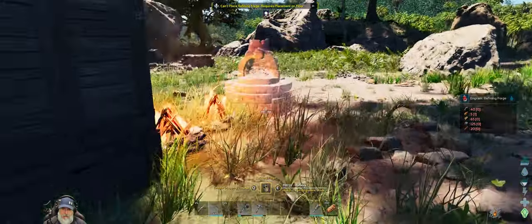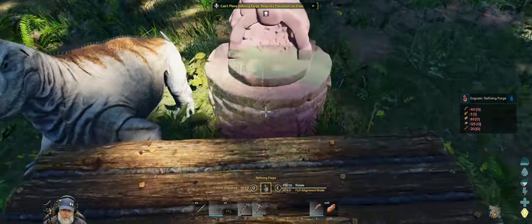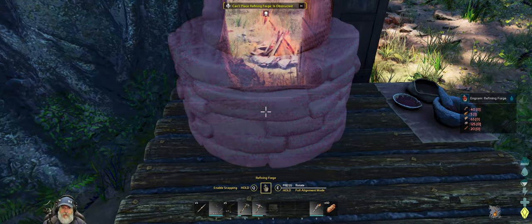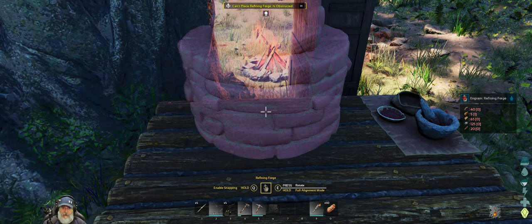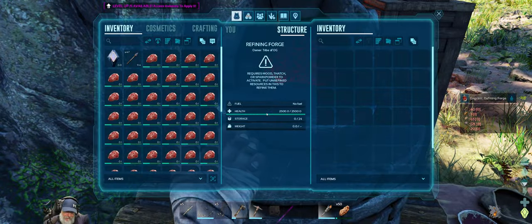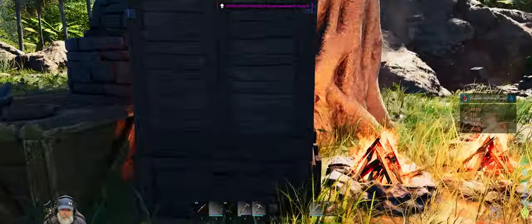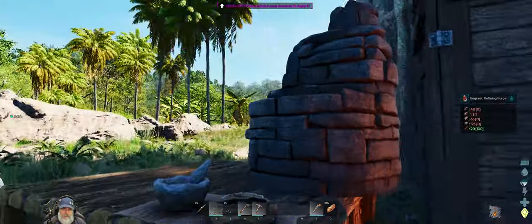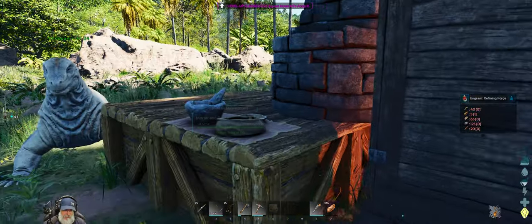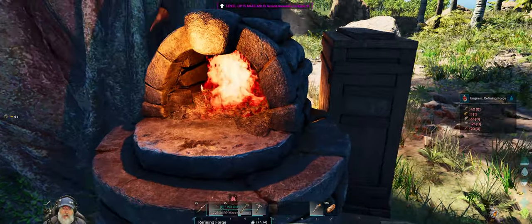I'm going to place the forge back here and the smithy on that side. It looks like it's clipping into the tree a little bit — it's overhanging a little but that's okay, this is just a very temporary setup. We're going to need some wood — let's put a stack of wood inside the forge. We have four pieces of metal here; I left some metal back at the little chest too.